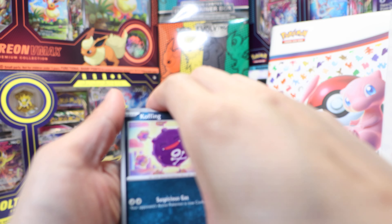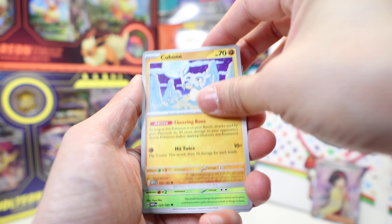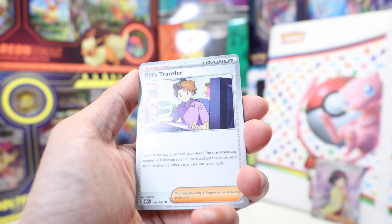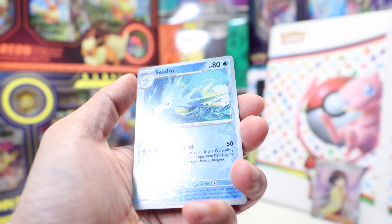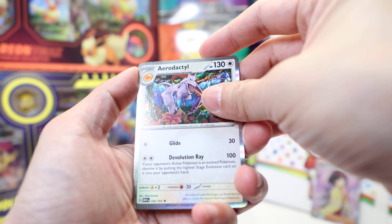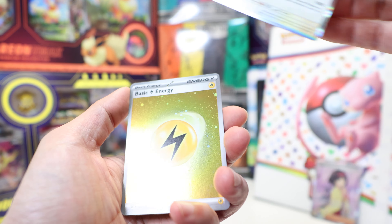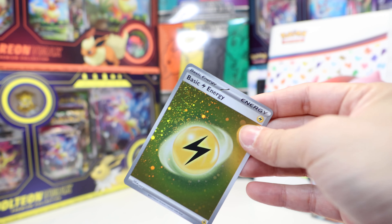Next pack. Koffing, Psyduck, Ekans, Cubone, Pinsir, Build Transfer, Golbat, Grabber, Seedra. We got a Holo Aerodactyl. And yes — we got an Electric Energy in the Holo pattern.